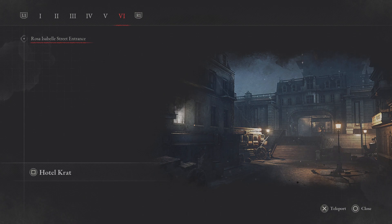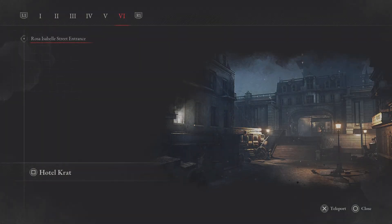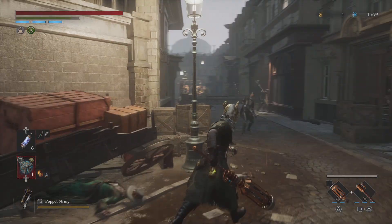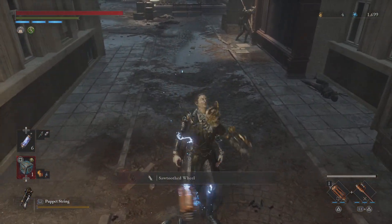Welcome back to the channel, it's Angel here. Today I'm going to show you guys how to farm Crescent Moonstone as easily as possible. I'm at Chapter 6, Rosa Isabel Street Entrance, and the farm is these guys here at the very beginning of this area.